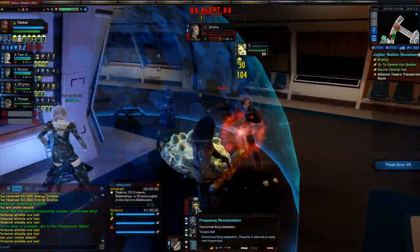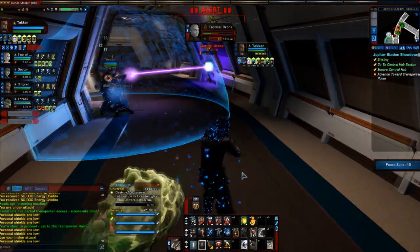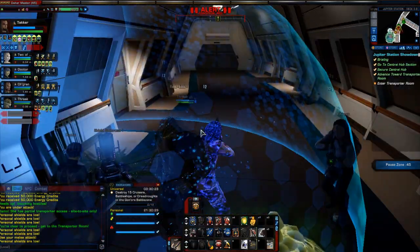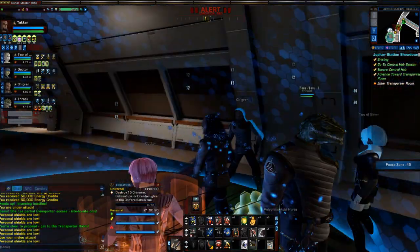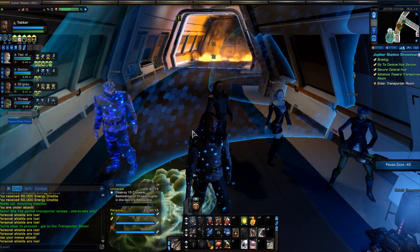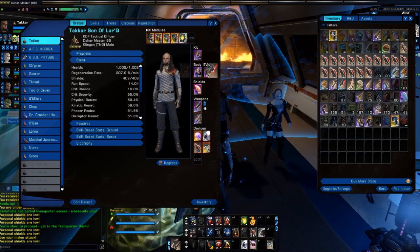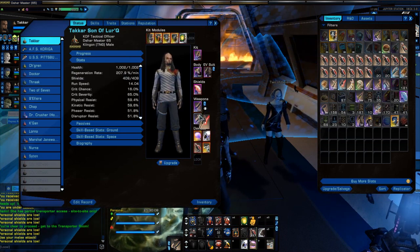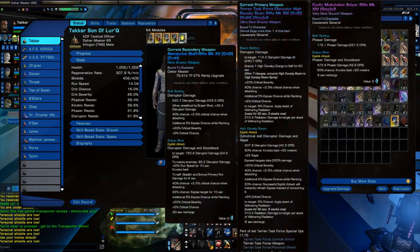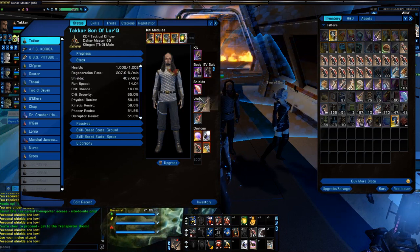I was wondering why they were tanking so much damage. I must have been doing endeavors the other day — restore X amount of hull or some shit like that. Now that I know we're on Elite, let's pause and survey what we've got to work with. That's Mark 15 — I'm definitely going to want to take that for crowd control. And speaking of crowd control, I'm definitely going to want to take this thing as well.